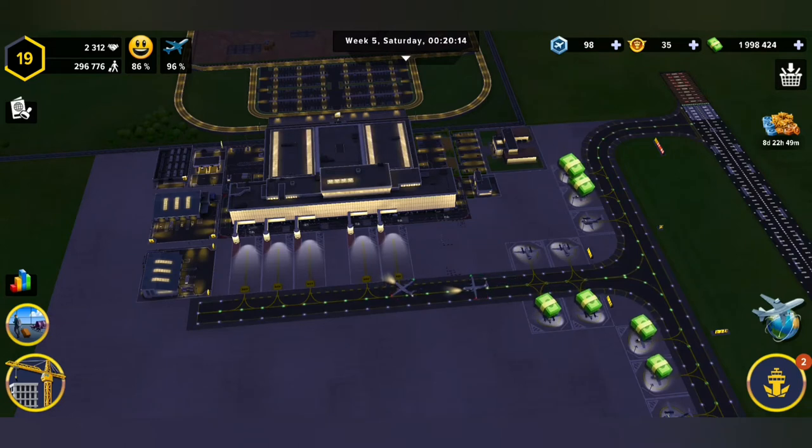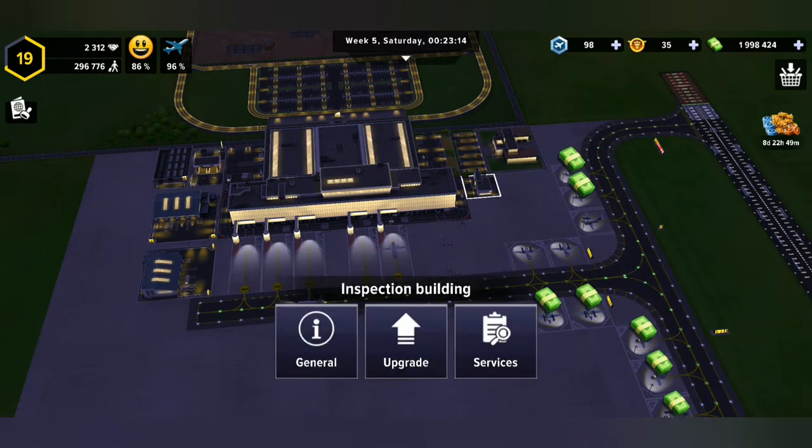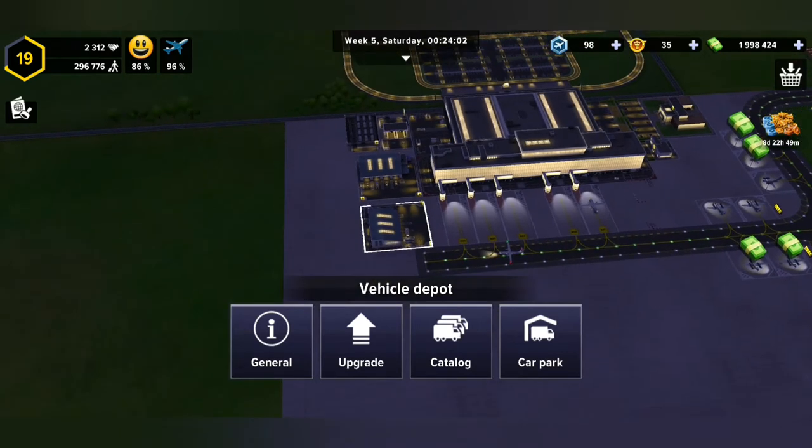Hello everybody and welcome back, this is Trizus Max 2LivesGaming and we're playing Airport Simulator Tycoon. This video is just quickly for a hint and a tip — something that we all ran into. After you've bought yourself an inspection building, you're gonna buy a vehicle depot.